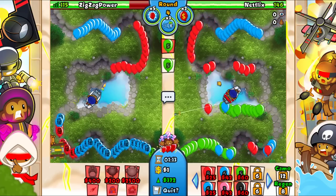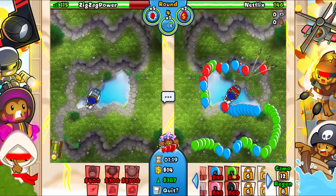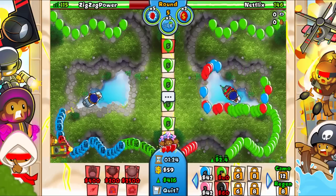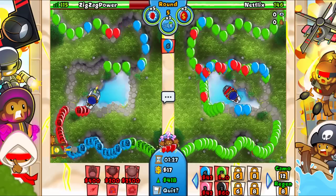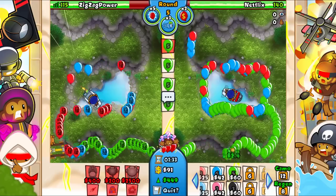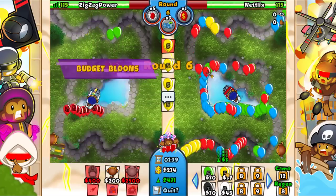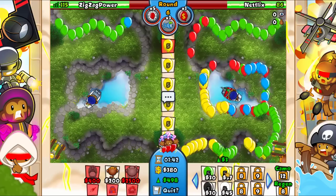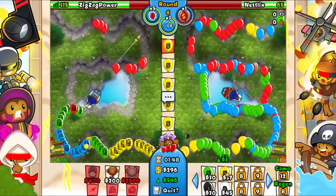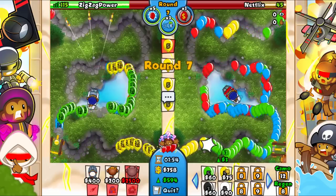We are at 387 eco - we can probably get to around 600 I'd assume, including if we go ahead and use the budget balloon against yellows. He actually sold his dart monkey for some reason, that's a bit weird. I'm gonna save up a bit of money then go straight for the budget balloon and see if he's going to be able to defend. I don't think he's gonna be defending this - there's too much on his side. I think he's dead.